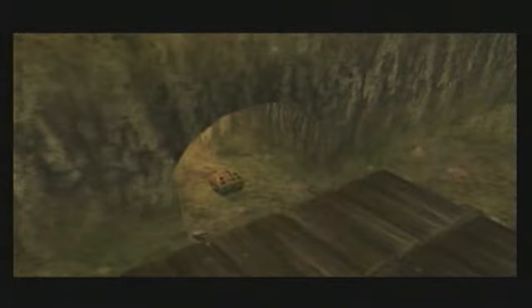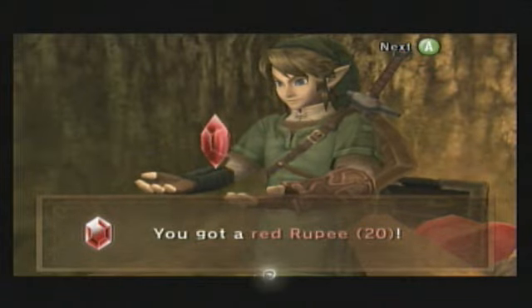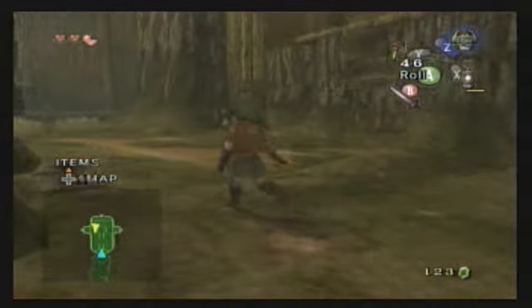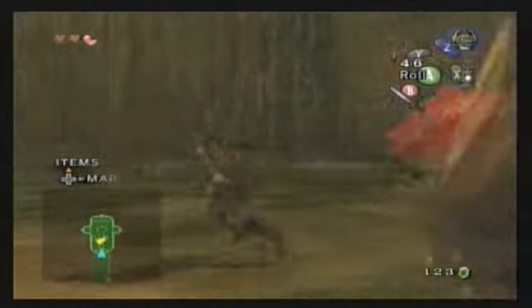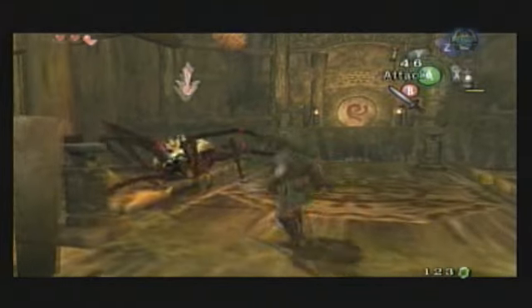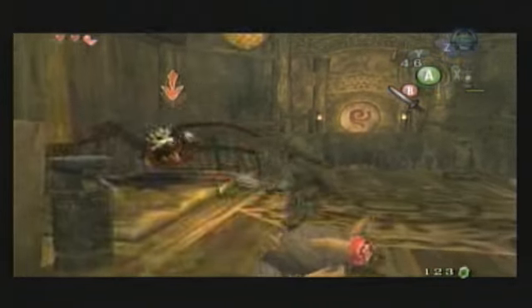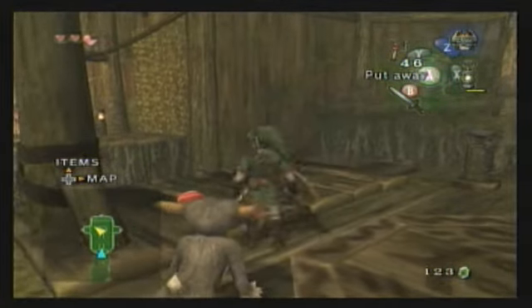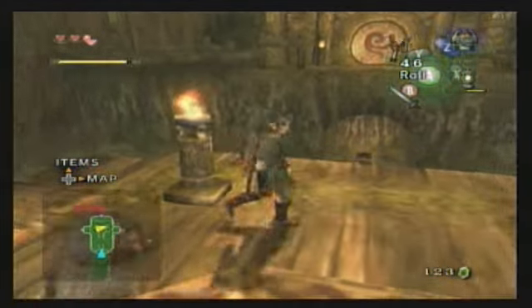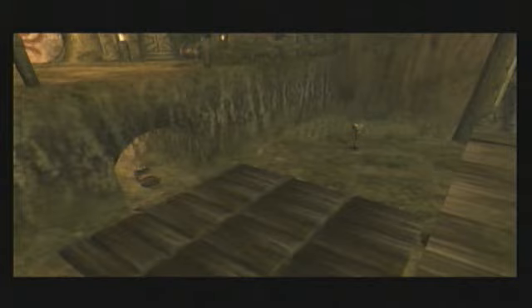BAM! You got a red rupee! Nice! Link's mouth still wasn't open — I think he only opens it when it gets to an orange rupee, which is worth a hundred. This guy's kind of complicated. Anyway, light the torches — as if that couldn't be any more obvious. The stairs come up blocking off that treasure chest, so if you want to get the treasure chest, make sure you do that first before you do this.